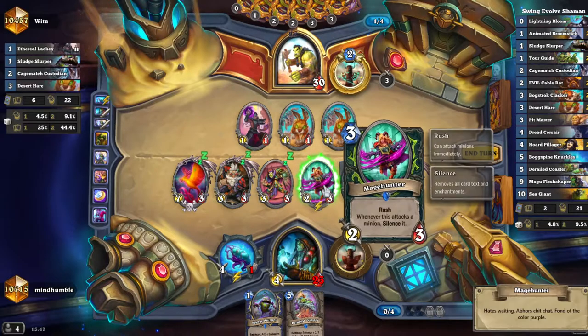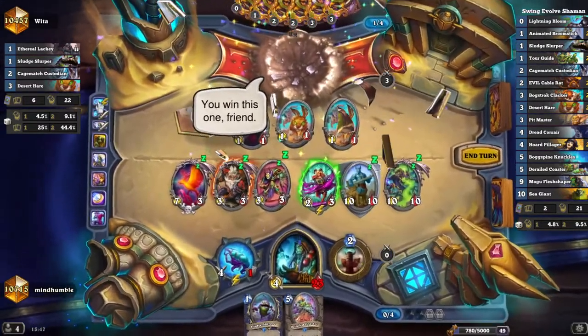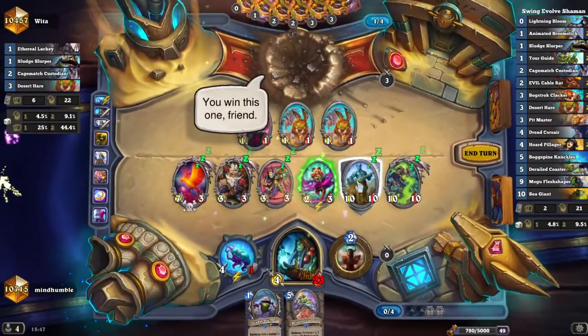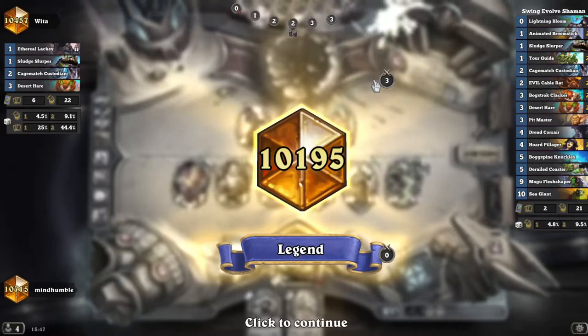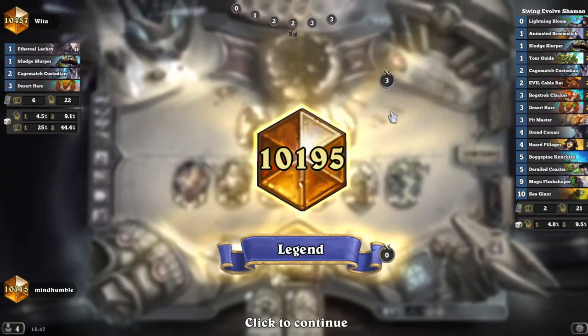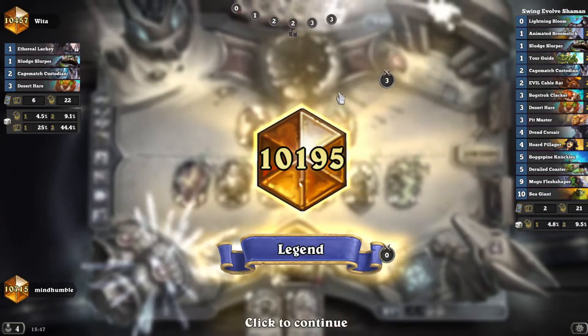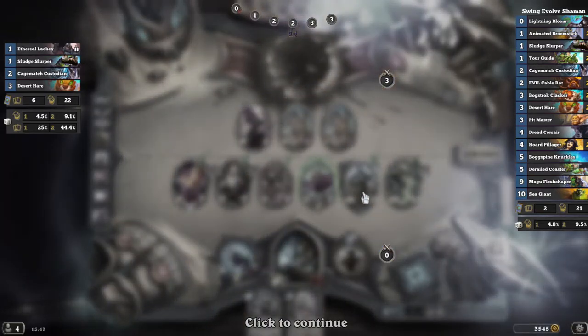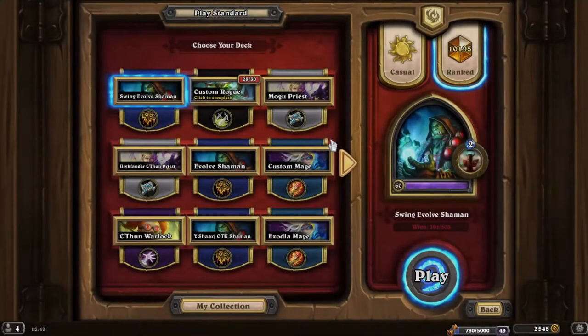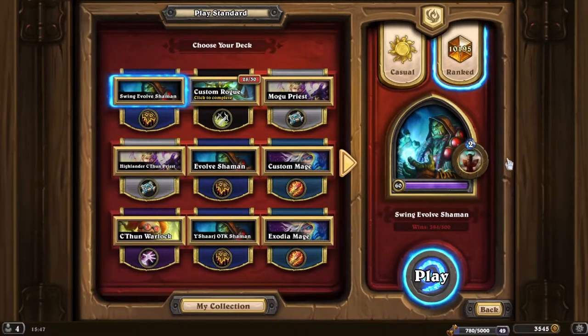What does this do — is that silence? Yeah, there you go — we've got the taunt there, got the ten drop, game over. That's how easy it can be and that's why you've got to get the weapon first in the mirror matchup. He got the weapon there but I cheated it out with lightning bloom, and we did a very nice cascading combo. And this is why we call it Swing Evolve Shaman.